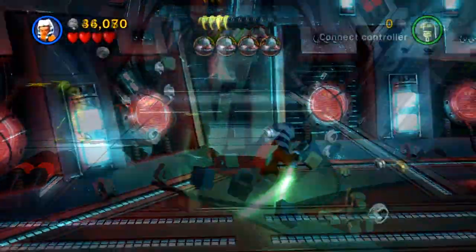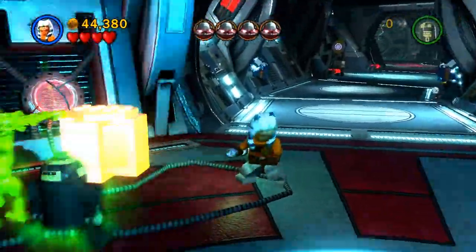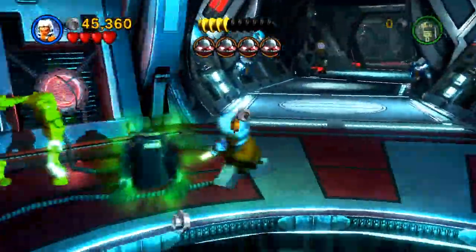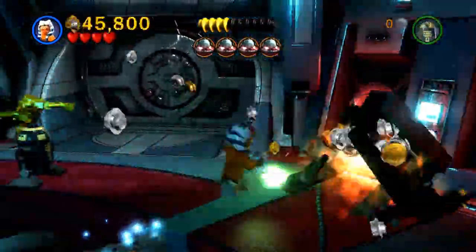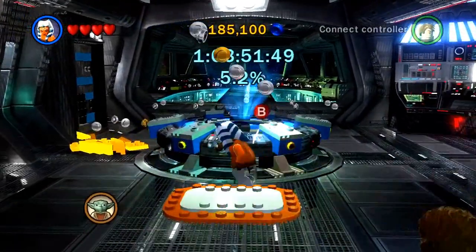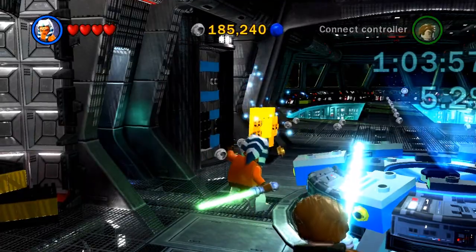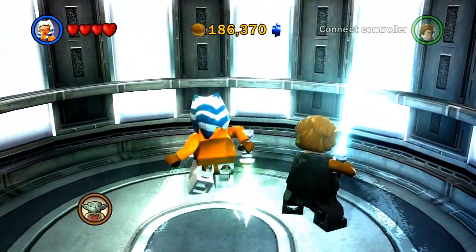They also help you get things called mini kits — once you get them you unlock cool stuff like more characters. Now we're going back to the hub. After the second mission I can go further in somewhere. I built an elevator and now I can explore more of the hub. The elevator music is pretty good.